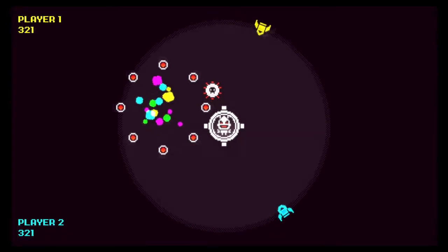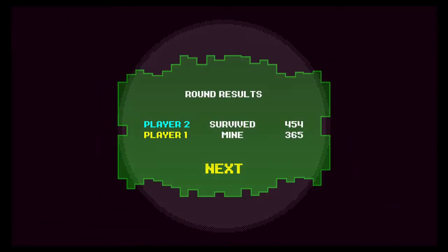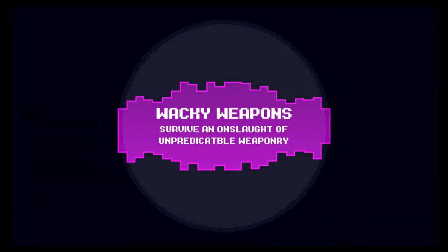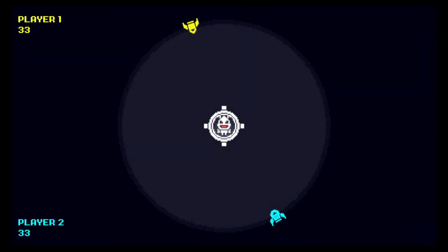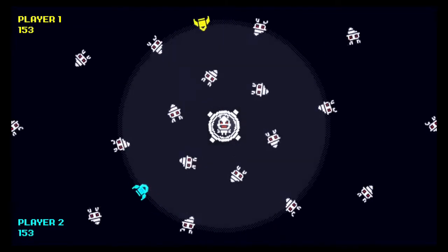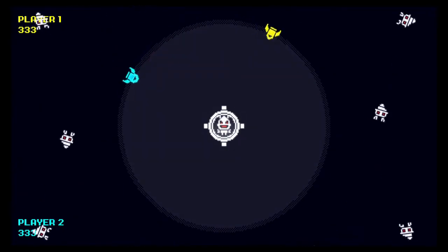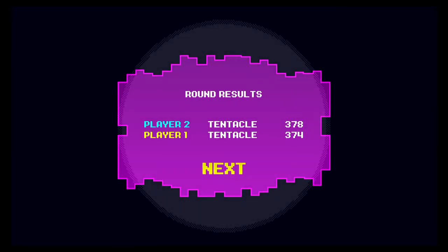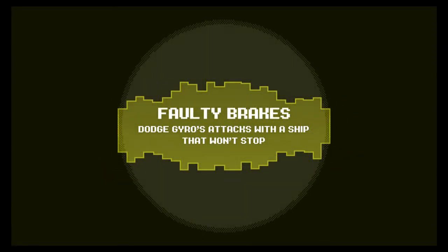Survival mode is basically classic mode but with multiple players. The longer you're alive the more points you get, and whoever has the most points at the end — once everybody has died or the last person is standing — will win that round and get a point. The first player to five wins will win the party mode. It's a pretty fun mode and it works really well. This particular mode is wacky weapons, which takes the weapons GyroBoss uses and kind of remixes them. That tentacle killed us both but player two was able to last just a second longer and got the win.